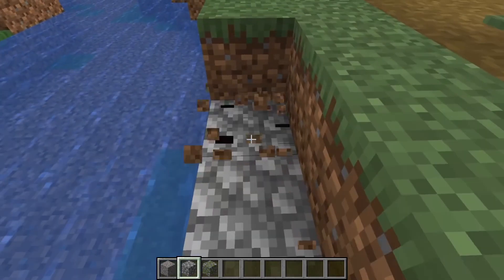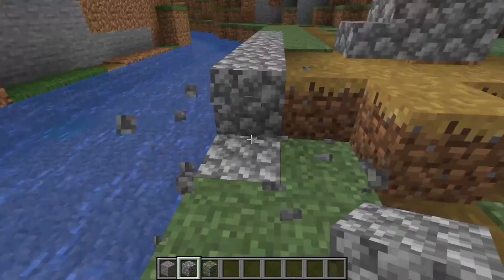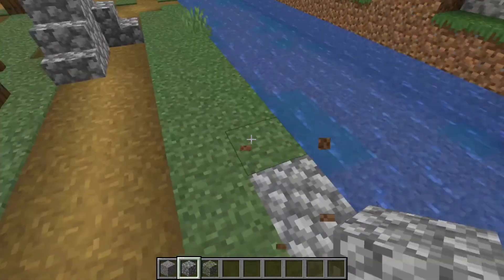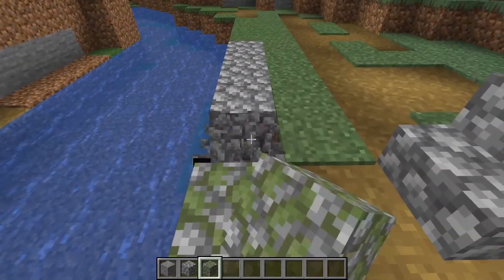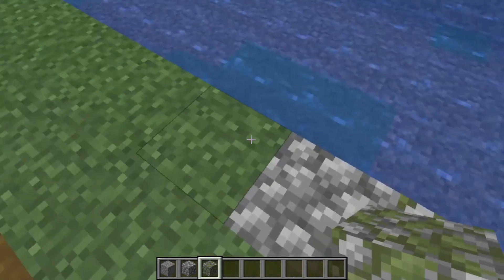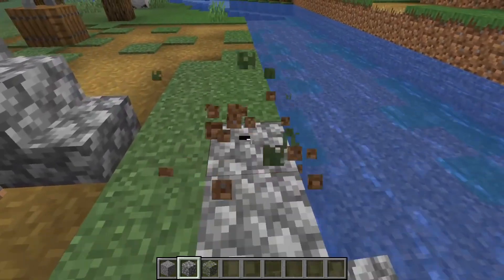The first thing I'm going to do here is to give this area some style. I'm basically just putting down some stone blocks. I don't start building with a concrete plan in mind. Rather, the way I will approach this project is to start building first and make modifications as I go.